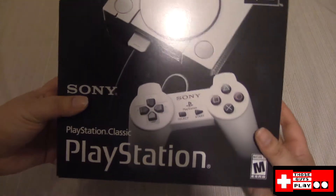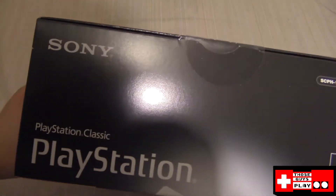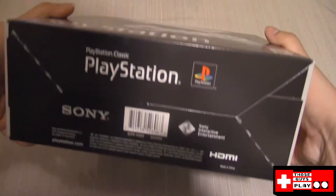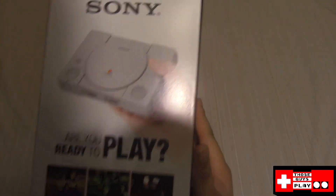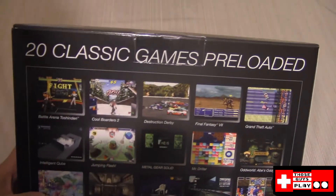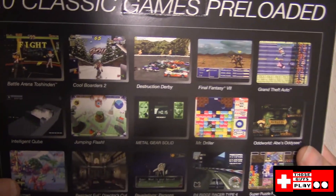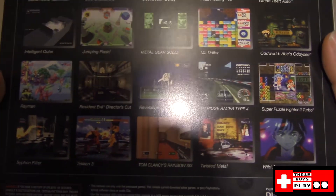Now as you can tell from looking at the box, there's this weird glare that's actually part of the box itself — it has nothing to do with my lighting. Turning it around, it says 'Are you ready to play?' Potentially, Sony, thank you for asking. '20 incredible games that defined an era, PlayStation Classic.' There's a serial number here I'll make sure to black out. 20 classic games preloaded, and we can see all the games listed. I could read them all off but I'm sure you know what they are, especially if you saw our review.